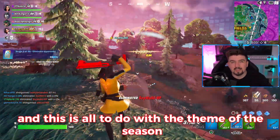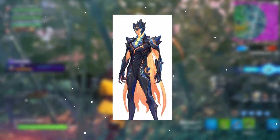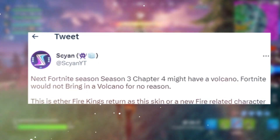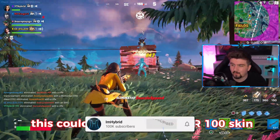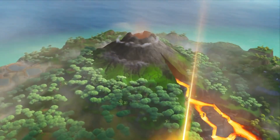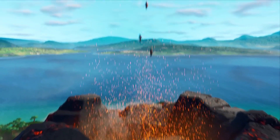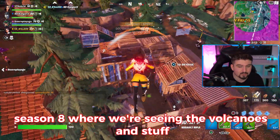The next one is all to do with the theme of the season — it's the Volcano Skin, called the Aether Fire King's Skin. This is going to be based in the kind of season. This could even be the TR-100 skin. Personally, I think this would make sense since it's going to be based on volcanoes, which are already being teased within the game. The Volcano is actually going to be coming back — pretty much the same vibes as Chapter 1, Season 8, where we saw the volcanoes.